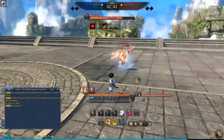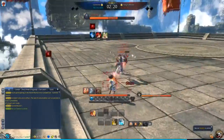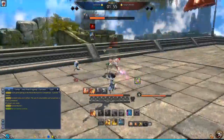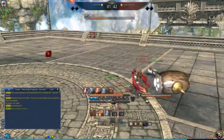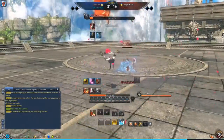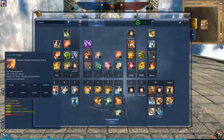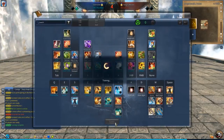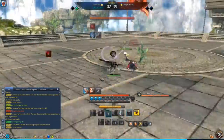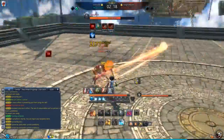Hello everybody, it's Khalif PvP bringing another Blade and Soul video. This time we're going to do a video on how to fight a summoner. We're going to look at what skills the summoner has — offensive, defensive, any sort of CCs — so hopefully after watching this video you're able to understand what skills are happening and what each skill does. This guide is for people starting out PvP, in copper and silver rankings, who have no idea what the summoner class is capable of.